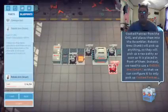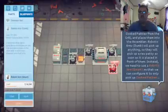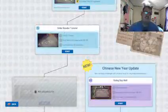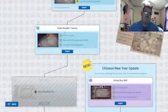Next we're going to look into making our machines more efficient. Join me again when you're ready! Alright, that was just the tutorial. Let's continue on and see what's going on in the order reader tutorial. Oh, Chinese New Year update — we can try that out.